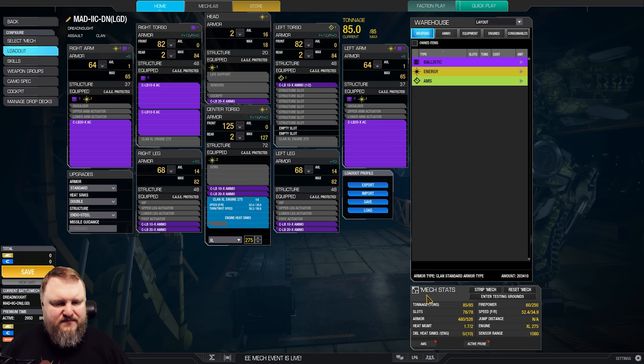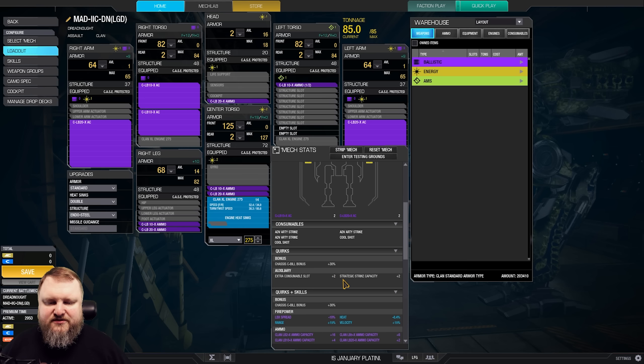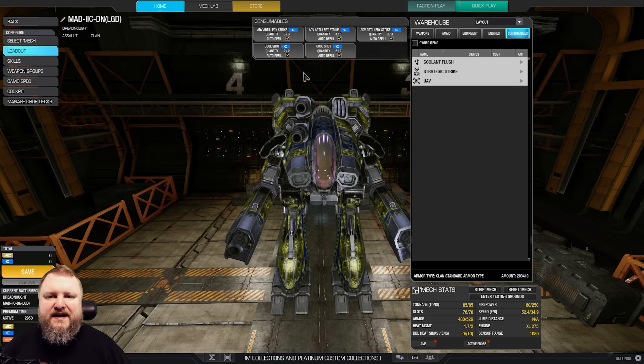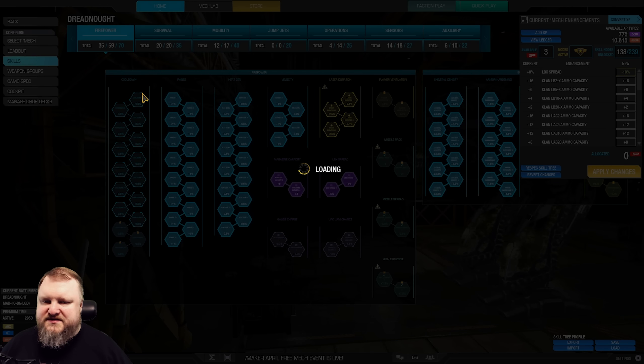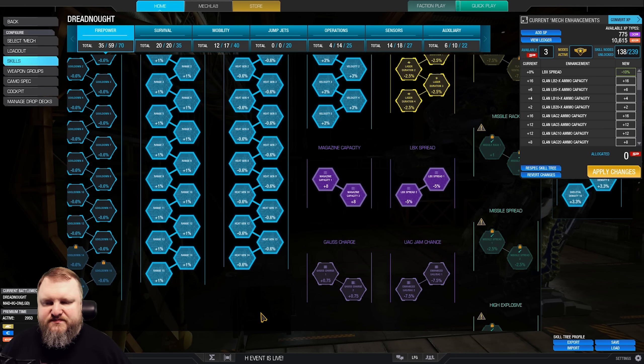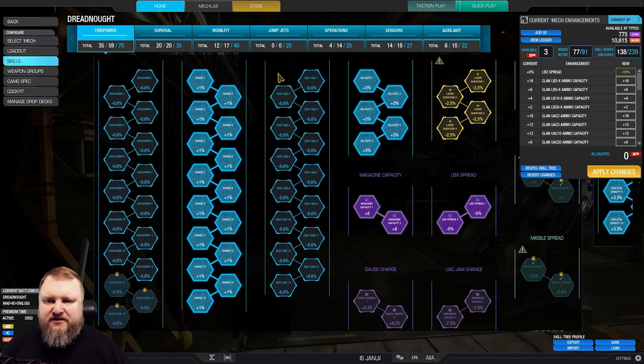This is what I found was a recommendation from our viewers over on stream, and it worked quite well. The Dreadnought comes equipped with two extra consumable slots and two extra strategic strike capacity. As far as consumables are concerned, I was running double coup shot and triple artillery strike, but you could also do coup shot, UAV, and triple artillery strike, or airstrike — I'll leave it up to you.